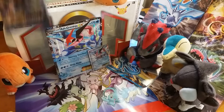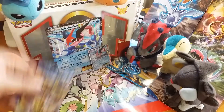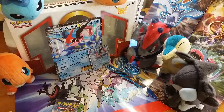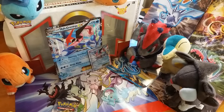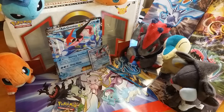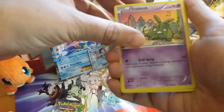So we're doing the pack battles — let's see who wins. Let's start with Greninja, since we're saving Luxury for last as tradition. I'll keep this code card.